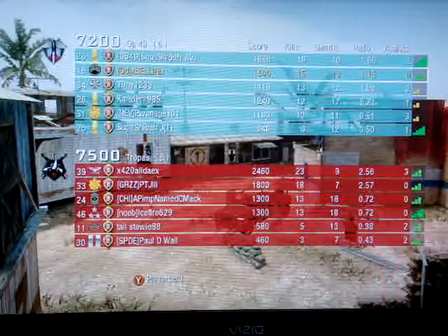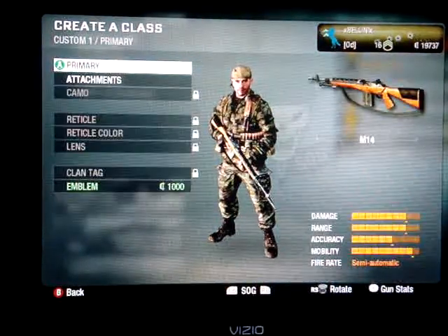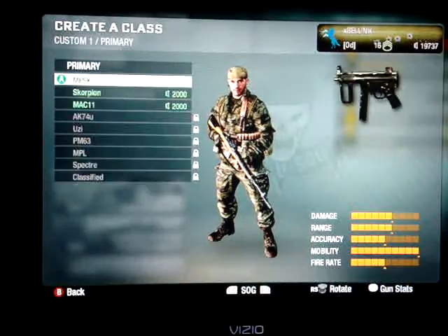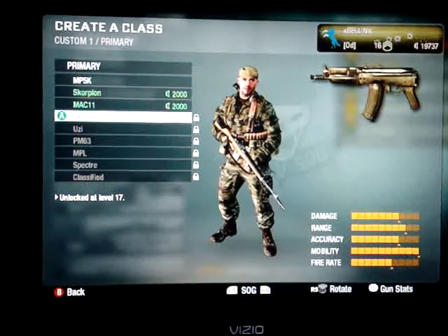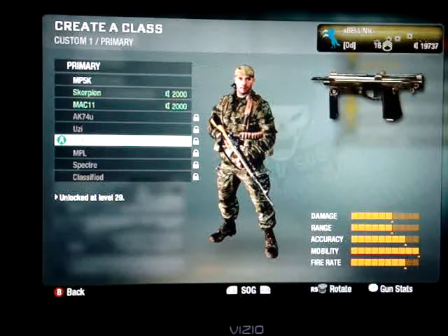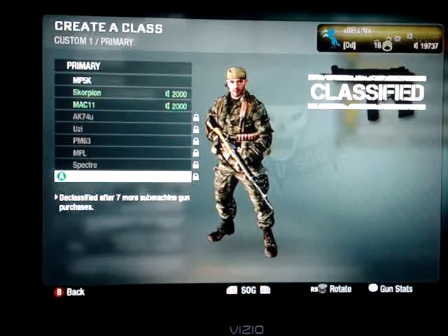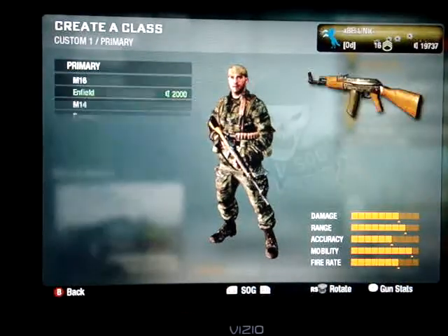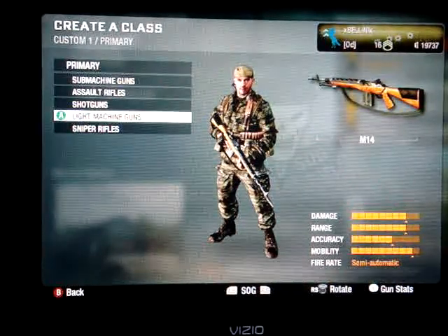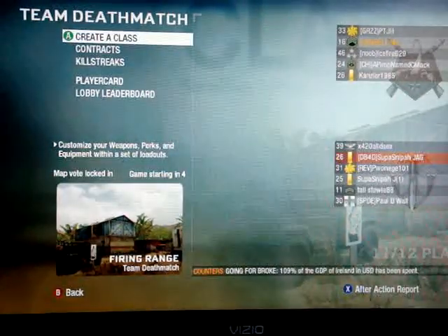Right now I'm going to show you some of the prices on the guns and what guns are in this game. There are a lot of guns from COD 4 — like the M14. For submachine guns you've got the Scorpion, MAC-10, MAC-11, AK74u, Uzi, PM63, MPL, Spectra, and a classified gun. It says at the bottom it'll be declassified after seven more submachine gun purchases. Each category — assaults, shotguns, light machine guns, snipers — all have a classified weapon too. That's it for Black Ops, hope you get it!